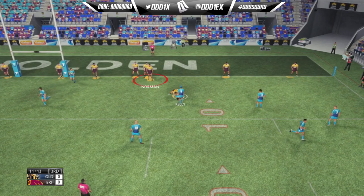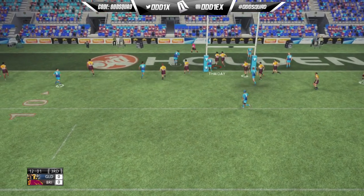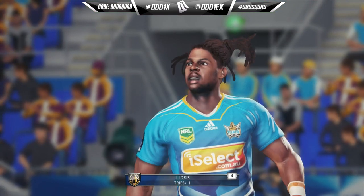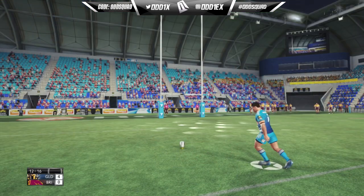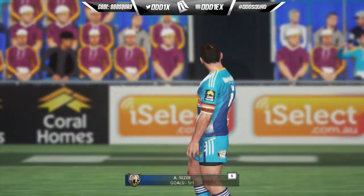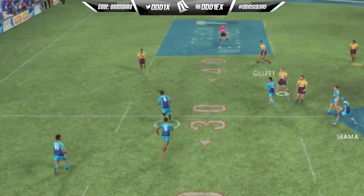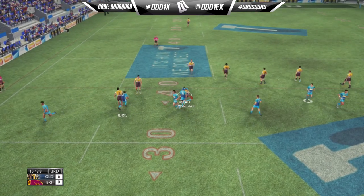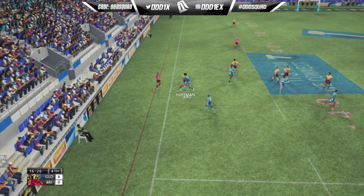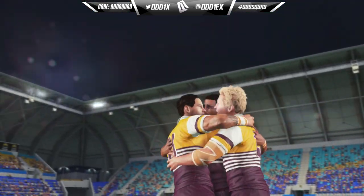We rush up on Kelly trying to shut the play down — a decent tackle by Prince on the third. Then it's some garbage defense by the Broncos on our line, just rushing up and leaving way too many holes. The computer with ball in hand has actually looked pretty decent, throwing a few dummies like Idris did right here. A little dummy, outside pass back inside — Mead takes the tackle, back to Idris, out to Bird on the wing, but he gets shoveled into touch by the returning winger, Hoffman.